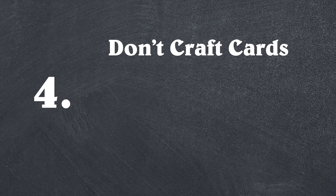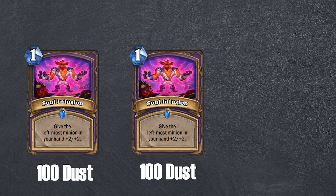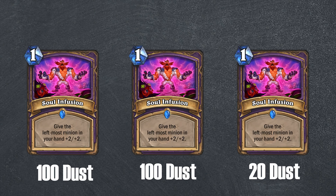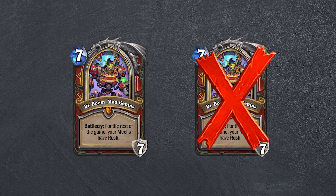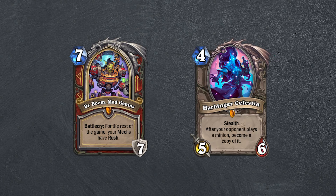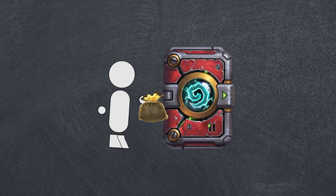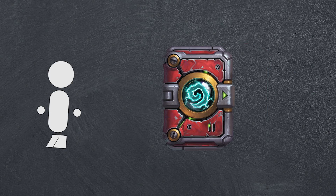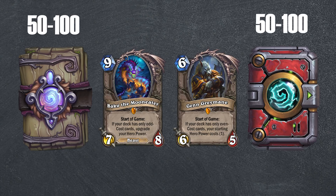Fourth, don't craft cards until you are done opening packs. Once a card is in your collection, the value you get from opening a new copy diminishes, and once a strong legendary is in your collection — since you can't open duplicate legendaries — the odds that your packs will give you a weak legendary increase. To minimize the odds of this happening, buy the packs that you want and then stop. Buy your Witchwood packs, craft Baku, then start saving for Boomsday.